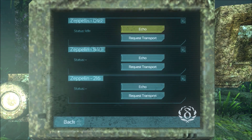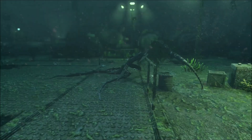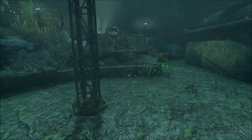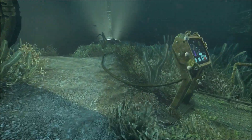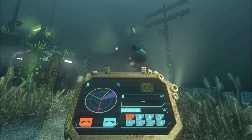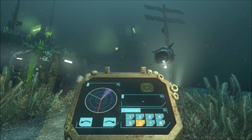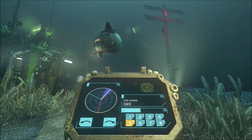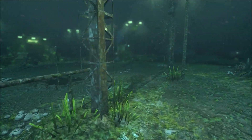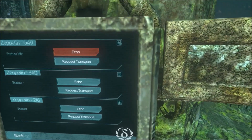So you kind of have to figure out which one to call. Now that we know this information, we're going back to the comms antenna, and there's a computer right outside. This is what we're gonna use to establish a signal. Using the right and left arrows and pushing the numbers, we come up on number 5, which establishes a signal to Zeppelin 049. Now we can go back to the central computer and request a transport to Zeppelin 049 to come to this landing pad.